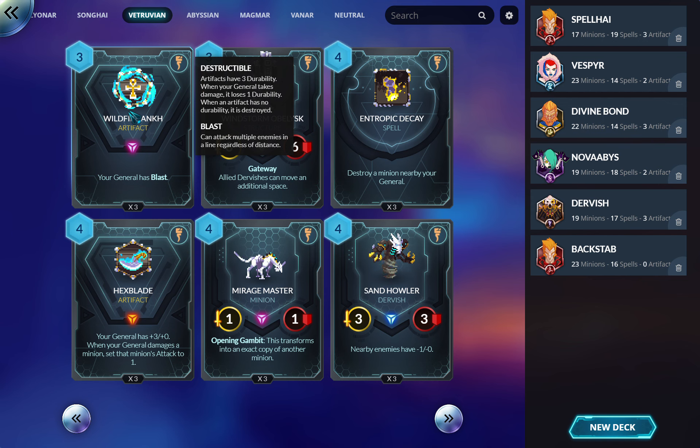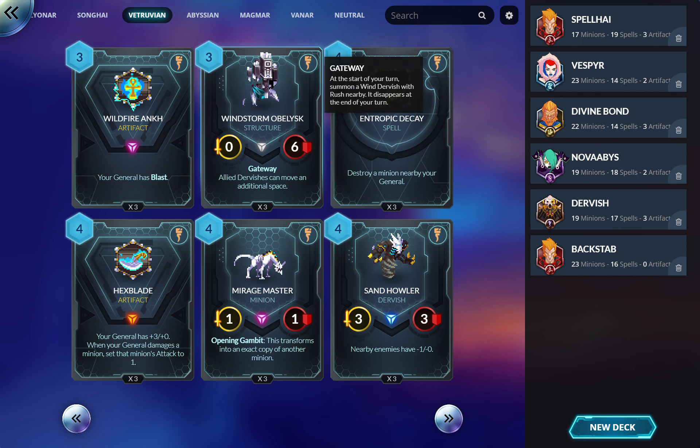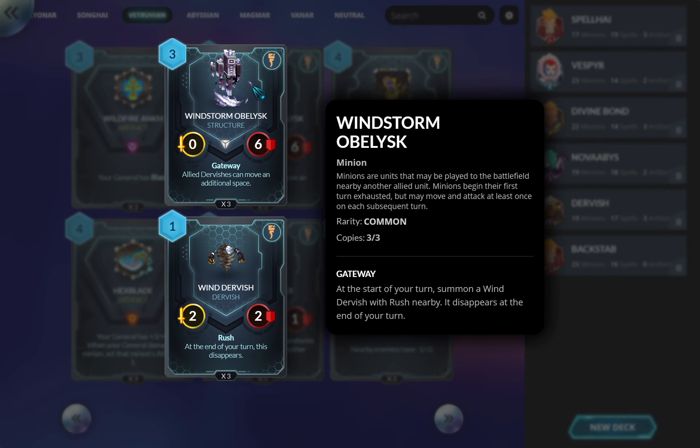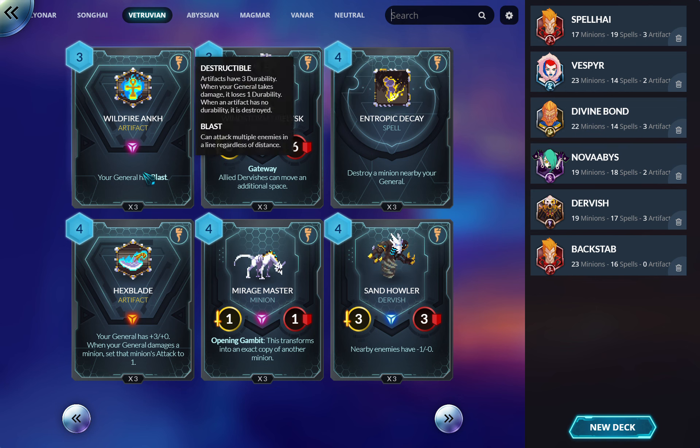Windstorm Obelisk — all Dervishes can move an additional space. I ran it in my Dervish deck because I was lacking good Dervish options and wanted higher Dervish density. That said, I suspect this doesn't get played when you have access to everything.